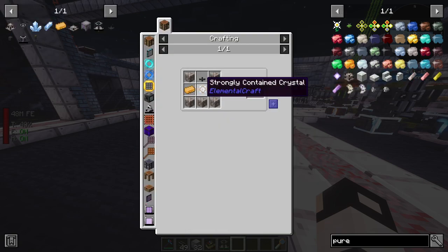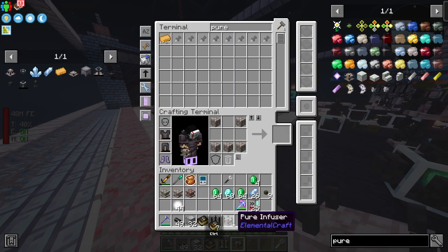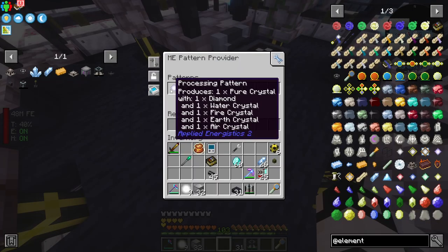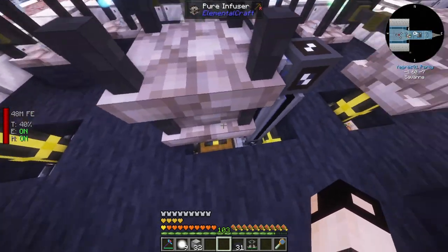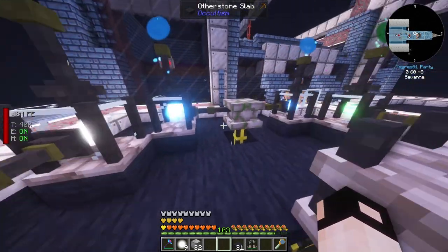The pure infuser needs an element infuser, a strongly contained crystal, and a swift alloy ingot - and it's done. We've got the pattern provider going into a chest, items head into the chest and are distributed accordingly: diamonds go into the pure infuser and crystals go into their corresponding pedestals.